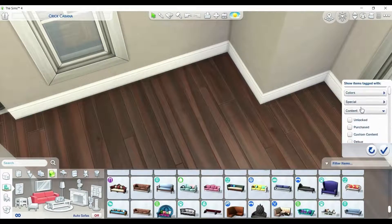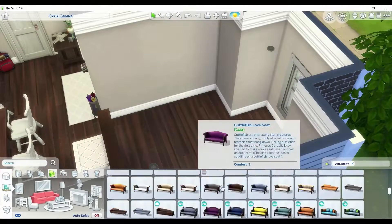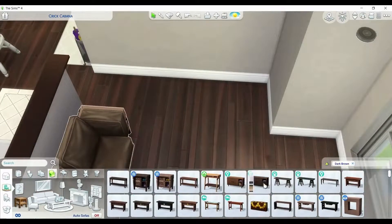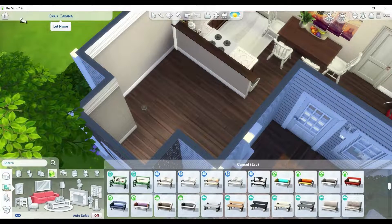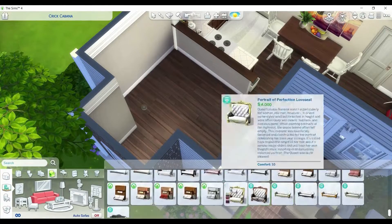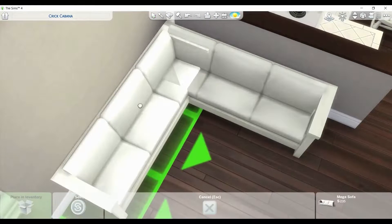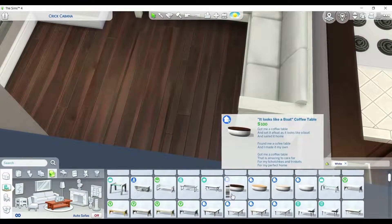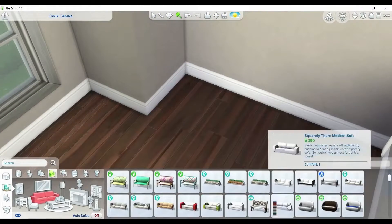We are just moving on into the living area. I really didn't know where to put the couch because it was kind of a small area. But I ended up putting in, I believe, a three-seater and a five-seater couch, just as a way to fill the space. I did use those Base Game couches — I don't like them, but they fit the space, so that's why I ended up using them.